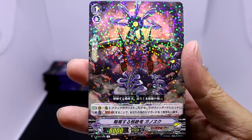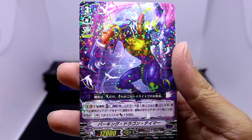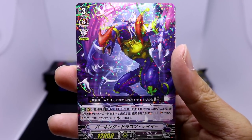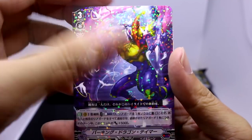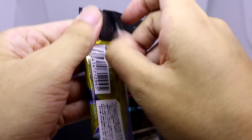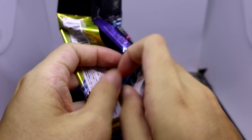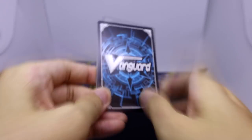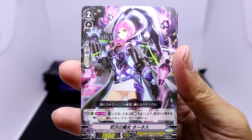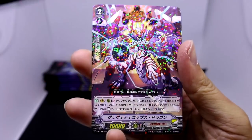And here we have a Link Joker rare, Looting Deleter Ganak, followed by a Grade 3 Pale Moon, Barking Dragon Tamer. I was wondering where the Tamer was because all I see is a dragon, but it looks like she's just up over here. And here we've got another creepy looking Deleter. Down to two packs in our first stack and we've already got our VR. It's too bad I didn't manage to get one of the new delete rares, although they did mention you have a chance of getting a special pack which contains six delete rares, so there's still a chance.